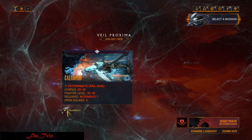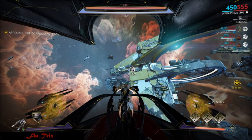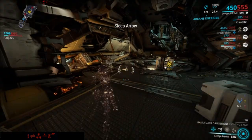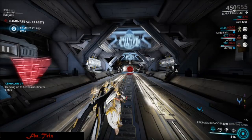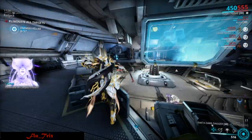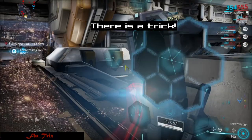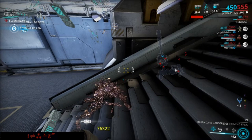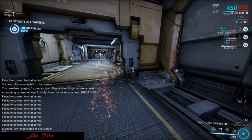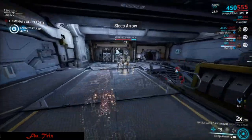The best mission for solo is Veil Corpus extermination on Calabash, since it has the highest level enemies among the exterminations. On side objectives, clear rooms first then start the side objectives — especially the terminal defense type, where more targets will spawn after clearing the rooms, meaning more affinity. For the main objective which is extermination, the enemy is alerted when you enter, so getting invisible and killing enemies after sleep won't give you the affinity bonus. The trick is to run through the map and let the enemy alert via terminal, then hack the terminal and enemies will go back to being unalerted so you can enjoy the stealth kill affinity bonus.